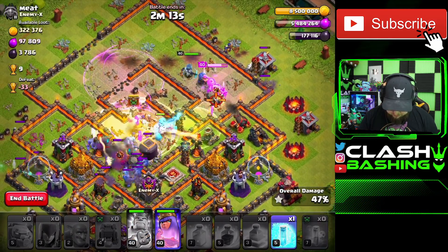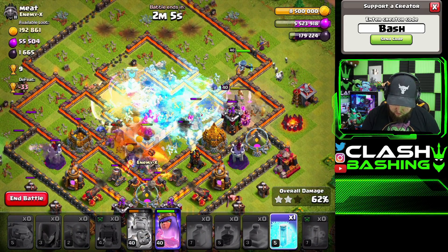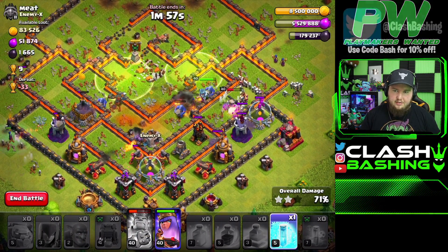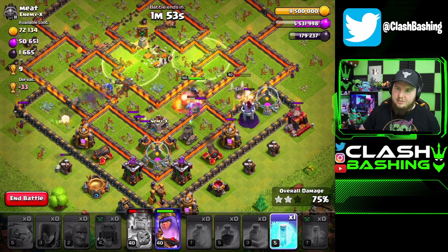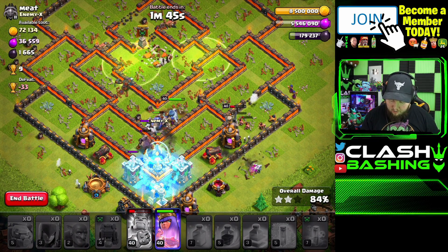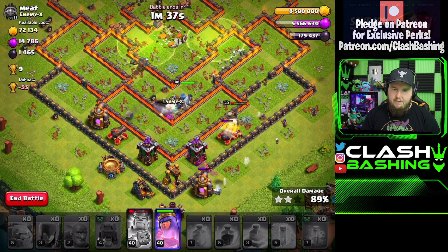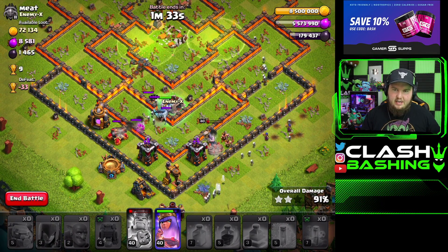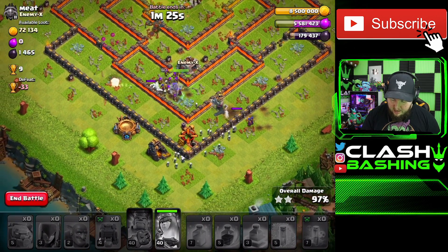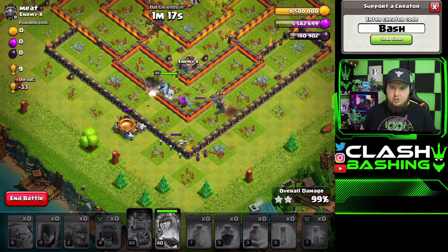We'll have a nice line through the back of the base, heal in the middle, and jump the heroes through. Clan castle troops are coming out — should have poisoned them earlier, but that's okay. We've got an ice golem and yeti in the clan castle. If you can't get a yeti, try double ice golem, or even mass giants. Bow Witch is pretty simple and straightforward — all about making a funnel and pushing through. It's really good against bases with singles. Use witches to overwhelm the singles in the core and heal to keep those bowlers up. Three stars.